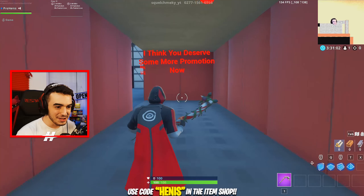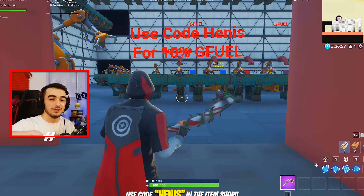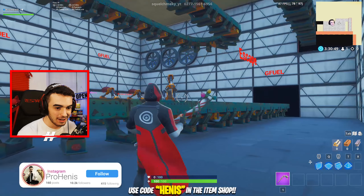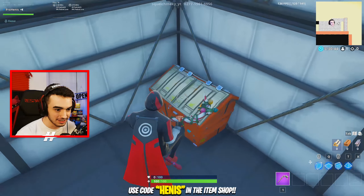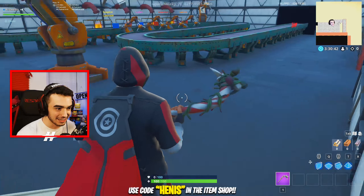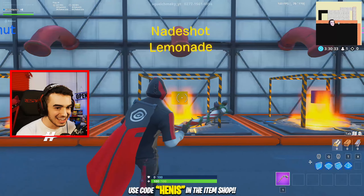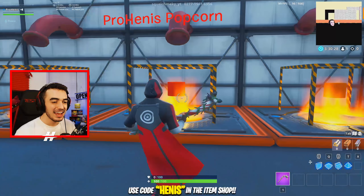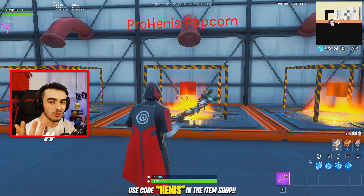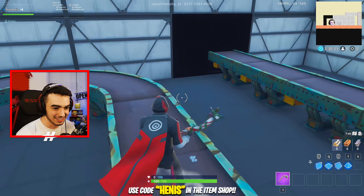Level six. He deserves some more promotion — use code Hennis for 10% off your G Fuel, and G Fuel cans are now out, so use code Hennis for those. Now we have to escape — we're in a G Fuel factory! We've got G Fuel flavors over here too: Sprinkled Donut, Nage Tots Lemonade, A's Berry, Pro Hennis Popcorn, and Bahama Mama. If I were to have a flavor, I don't know if I'd call it Pro Hennis Popcorn — Pro Hennis Pomegranate maybe. If you guys have any ideas for a Pro Hennis G Fuel flavor, let me know in the comments.